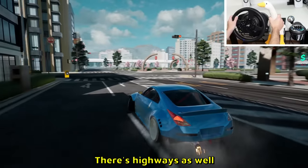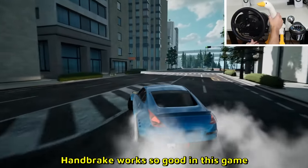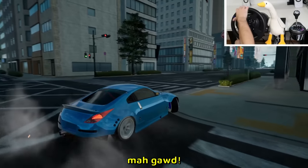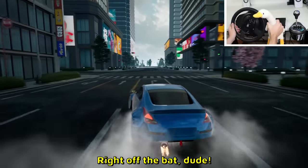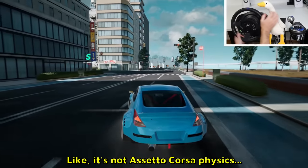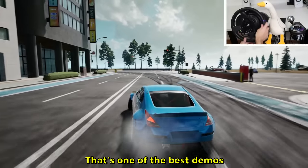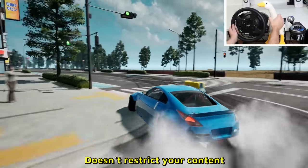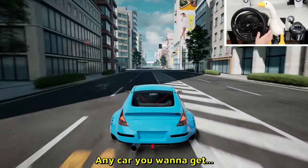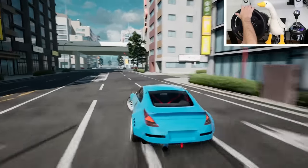Drifting physics are nice — it's smooth. Coming from Moto Fest, I like it a lot. There's highways as well — if you go on the highway we have AI traffic. The handbrake works so good in this game. I did that perfect 360 right off the bat! It's so easy and satisfying. It's not a sim level of physics but definitely way more satisfying. That's one of the best demos I've seen — it doesn't restrict your content, you can try out the whole map, any car you want. You can grind cars faster now as well, so I can approve of this free version.